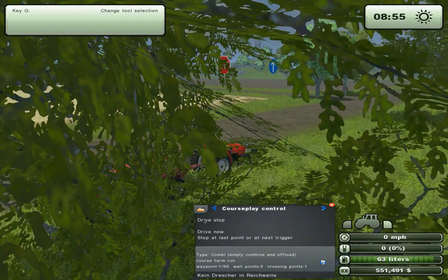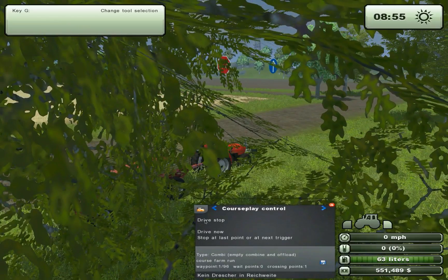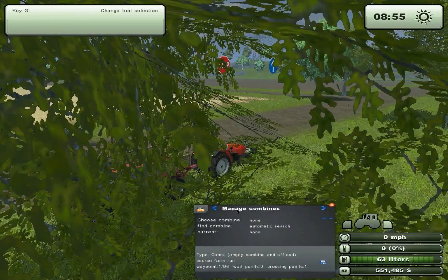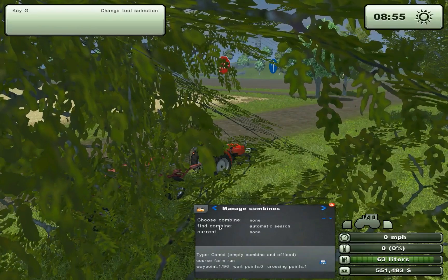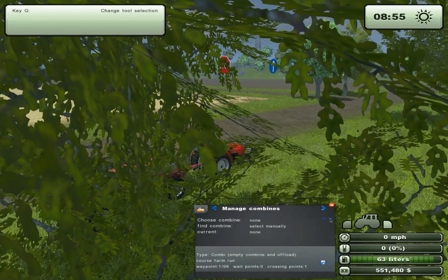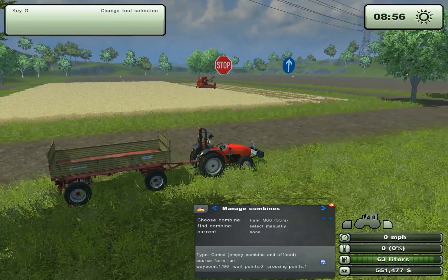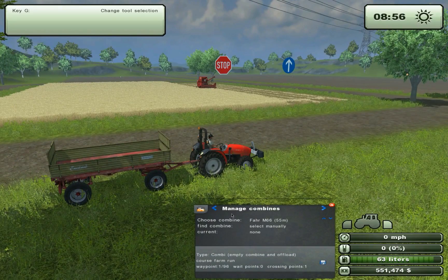Let's start it up and drive across. We need to set which combine it needs to track. Let's go in — manage combine. As I mentioned in the earlier tutorial, finding the combine automatically doesn't work, so you need to set it to manual. We have the FAR M66 around 55 meters away, and that's what we need to set on manual. Now that one is selected.